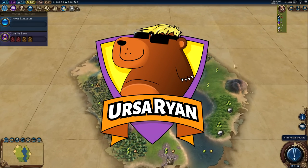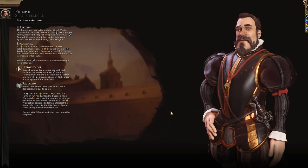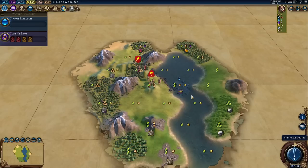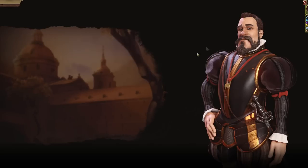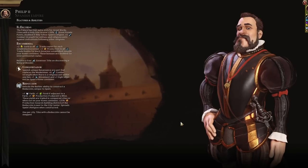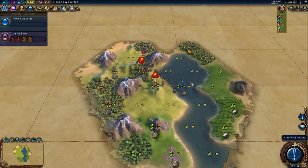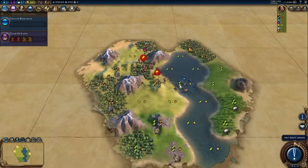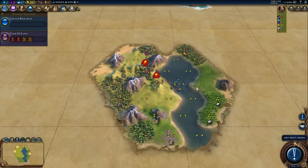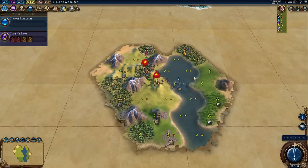Hello everybody and welcome, my name is Ursa Ryan and we're playing as Spain, which means we must be on the letter S for Spain in the A to Z. I hope you're all doing amazingly. The channel supporters have given me a really good idea for this run with a slightly modded version of Spain. Remember, if you want to play alongside me, I keep all of the save files and mods in my Discord - I have about 40 cosmetic mods going on at the same time.